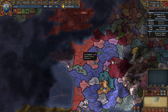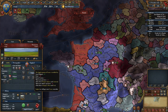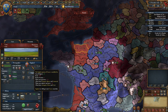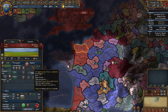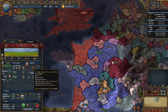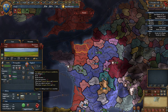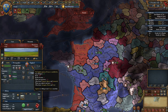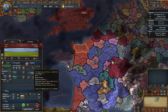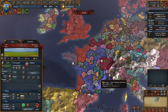If we click on England, we can see they hate us - they're a rival to us at minus 137. This is a scale from minus 200 to plus 200, so these guys are very much not happy with us. They want some of our subject provinces, there's border friction, they're a rival - it's just all kinds of bad. We don't like them and they don't like us.